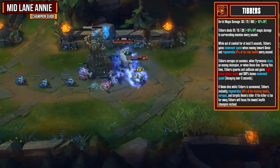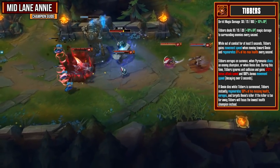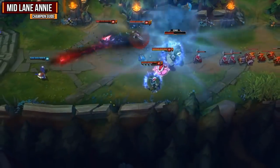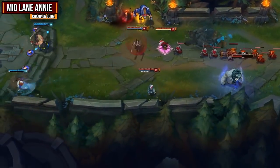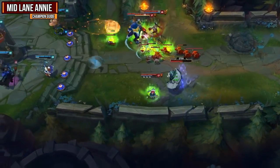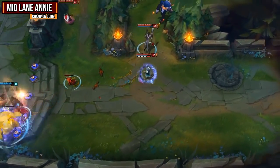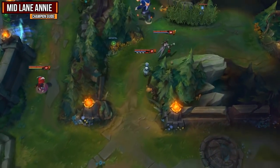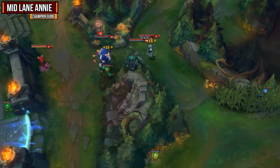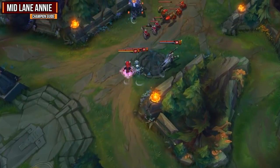If Annie dies while Tibbers is summoned, Tibbers instantly regenerates 50% of its missing health, enrages, and targets Annie's killer. Not only is your ultimate great for its initial damage, but Tibbers is actually pretty strong as well. All you have to do is stun a target and he'll enrage and gain 275% bonus attack speed — he actually does a lot of on-hit magic damage and can destroy people. That enraged Tibbers after Annie dies that just goes and starts smacking — it's because of his enrage and that bonus attack speed. It's really strong.